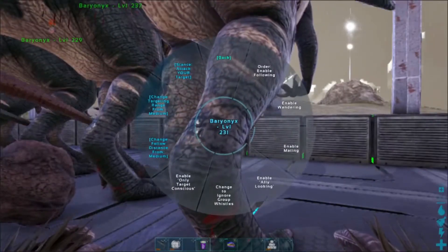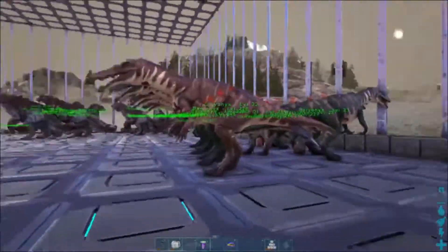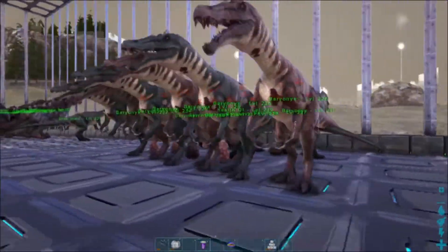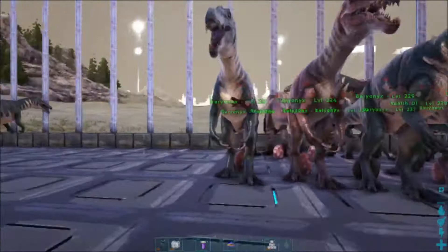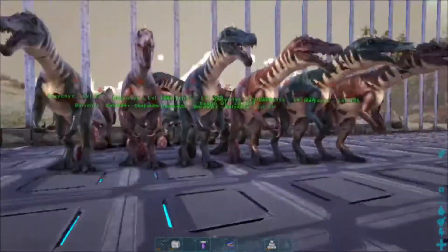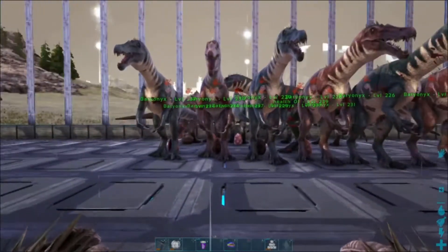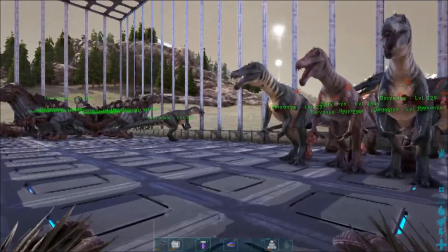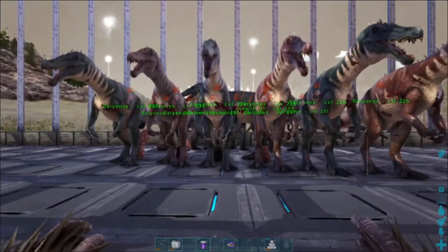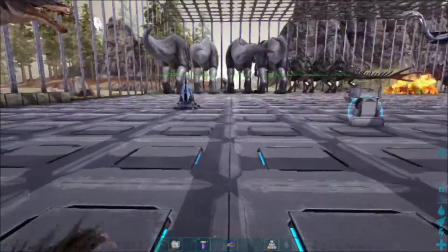I'm going to double-check, make sure he's centered enough so everybody's mating — all the way down to you. Now all those females are mating with that one baryonyx. It's easier with a saddle — you put them on mating, walk them in. With the rexes, I just jump up on top and they all light up.